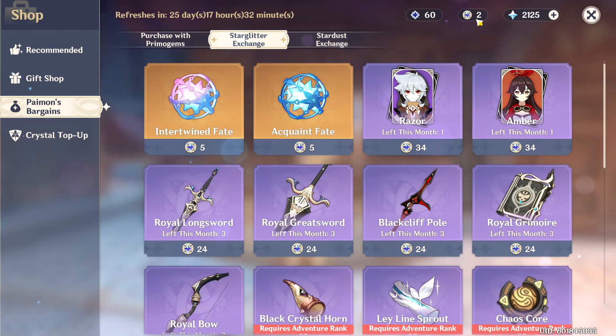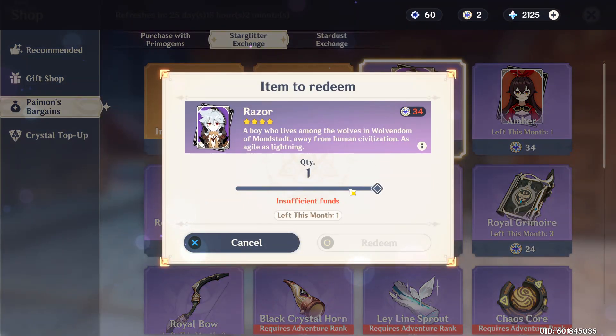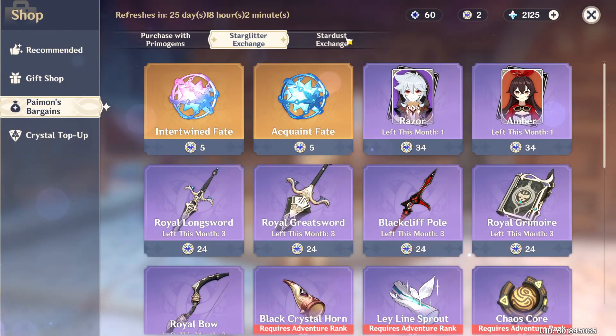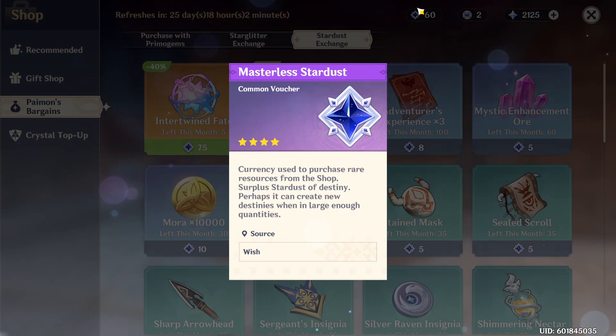Starglitter and Stardust, on the other hand, are extremely rare. Starglitter allows you to purchase heroes directly, while Stardust allows you to get items or fates directly. You can spend to your heart's content, but realize these are extremely difficult to come by, so you probably shouldn't just be trying to burn through them.